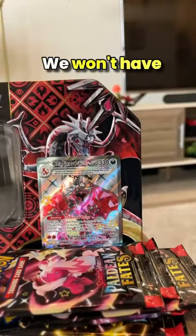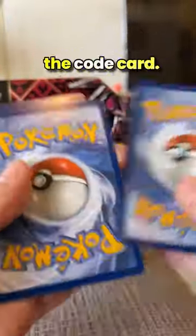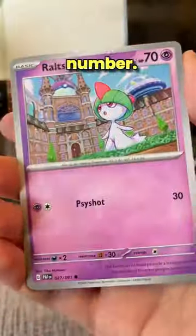Let's take a look inside the packs. We won't have time to open all of them, so I'll show you my two best hits if I can get these things open. There's the code card. We'll take a look through and see what we get in pack number one.